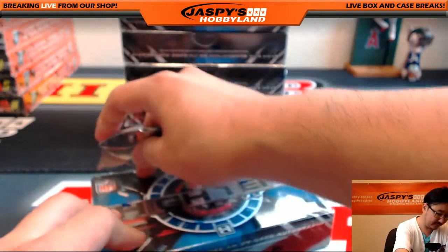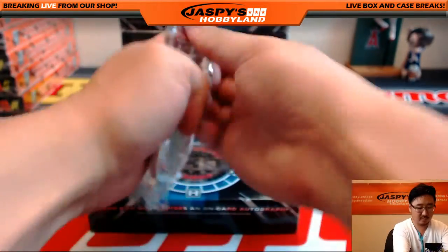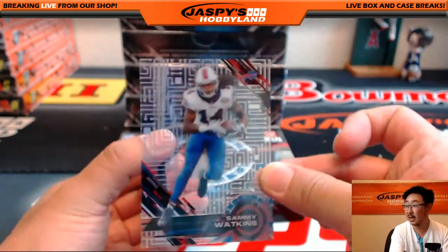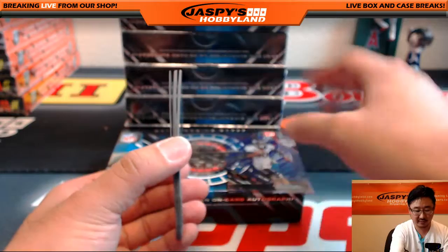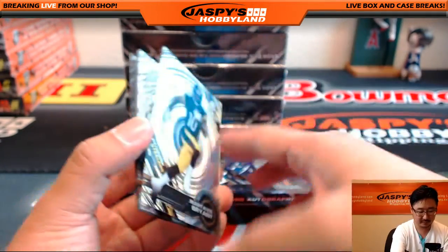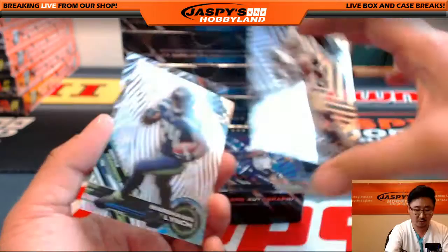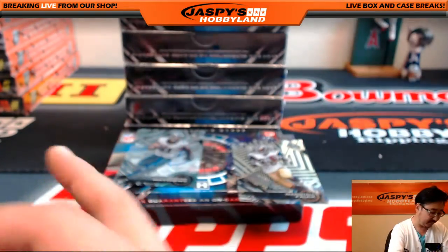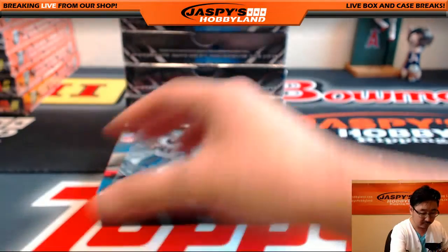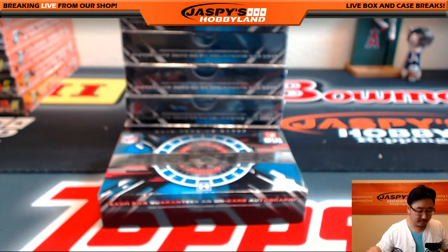Box one divisional. Good luck. We lead off with Sammy Watkins, purple variation, Emmanuel Sanders for the AFC West, and your autograph — Jordan Matthews, NFC East Eagles. That goes to Frank. And we've got Martavis Bryant, John Elway, a nice short print of Marshall Falk — I believe these are the shorter of the short prints from what I remember. Some beast and Shane Ray. Everything ships in this too. Nice on-card auto as well. That was box one.